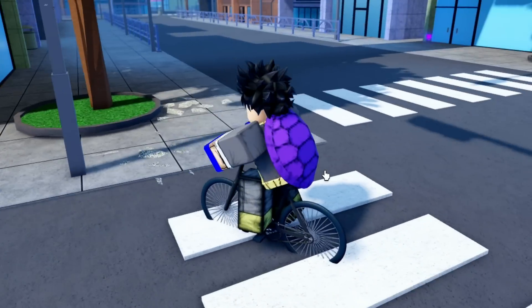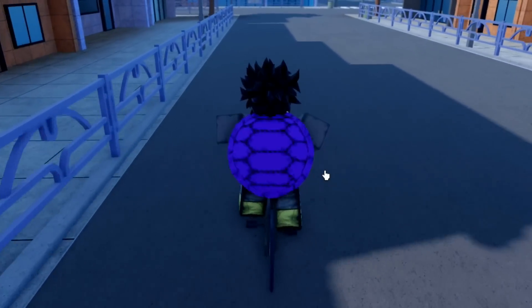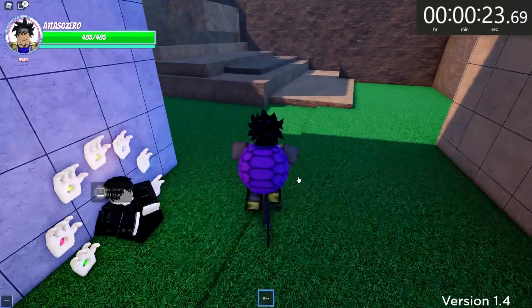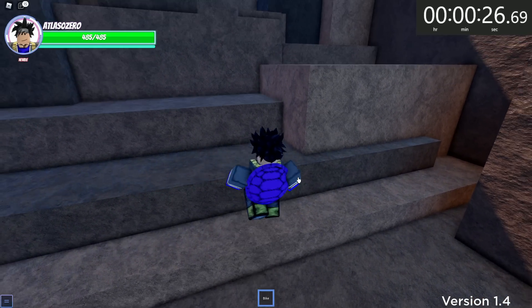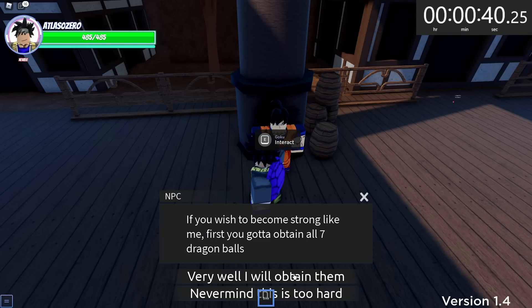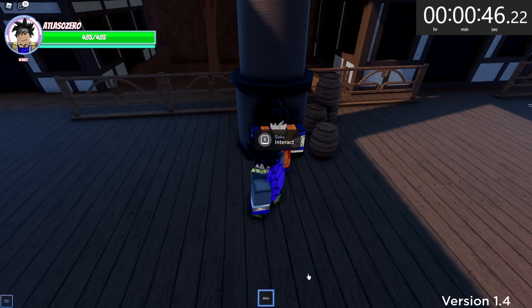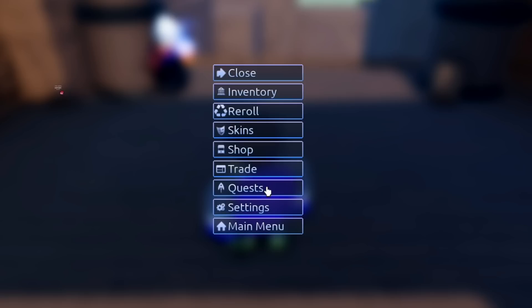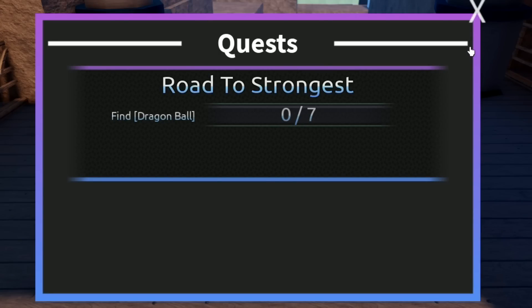First, let's go get Goku's quest since we're over here. It should be right here. We got to get off this bike because we'll never get up this hill. We got to get the quest first. 'I want to become strong like you.' Okay, I was reading way too much into this. So if we go to our quest, we are going to have 'Find the Dragon Balls.'